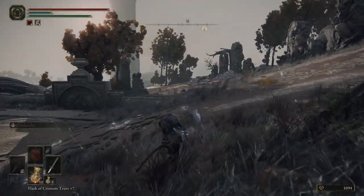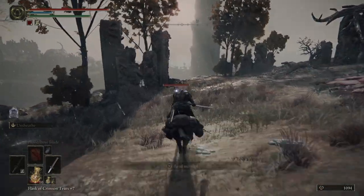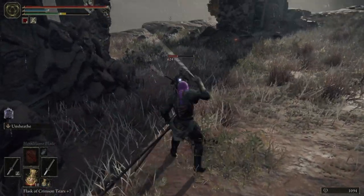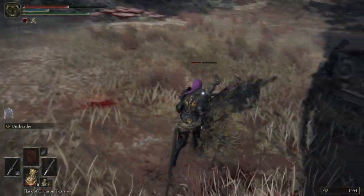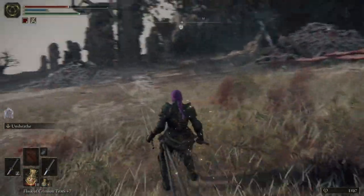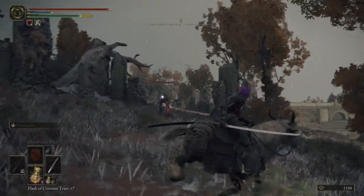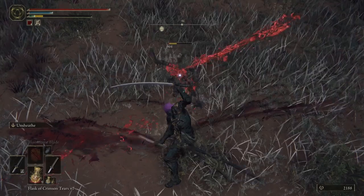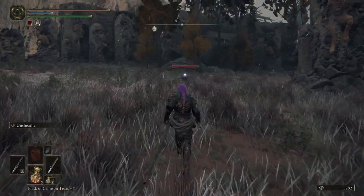Once you're rested up and ready to go, traverse the area. These little guys right here are going to be our rune sugar daddies. Something to keep in mind: they are really easy to stagger, but they hit like a brick house. Make sure to hit them very quickly and don't get hit, because you're going to lose a lot of health. Try to fight these guys one at a time unless you're an experienced souls player. They stagger really easy and give about a thousand runes a piece.